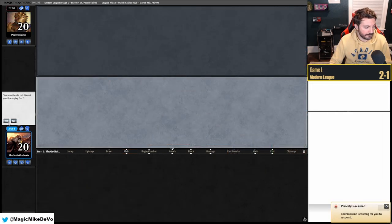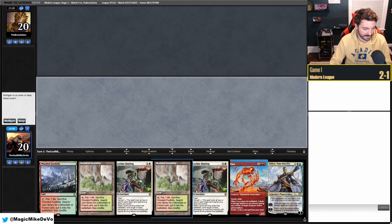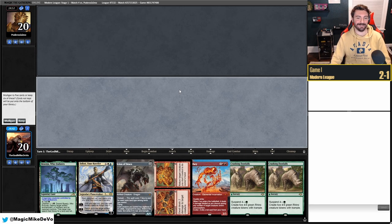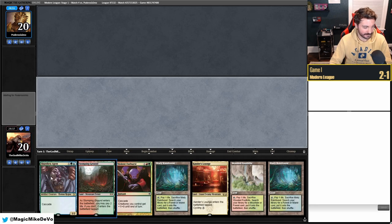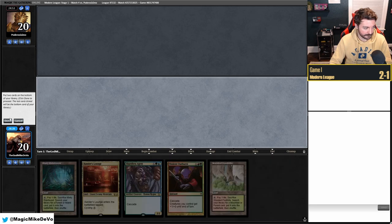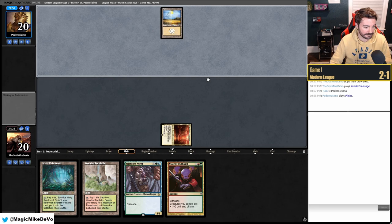Round four — we finally get to be on the play! The first hand has no cascaders, double Leyline Binding, and is too top-heavy — we don't know the matchup yet. We mulligan twice and keep a five-card hand: two lands, Scion, and a couple spells. We lead on Xander's Lounge and pass against what turns out to be Hammer Time.